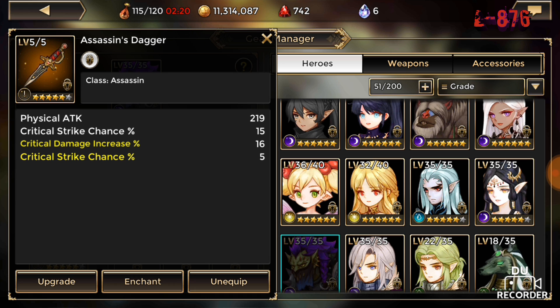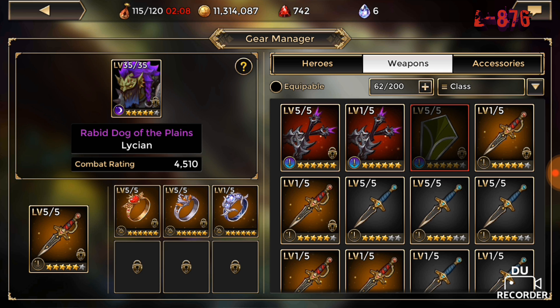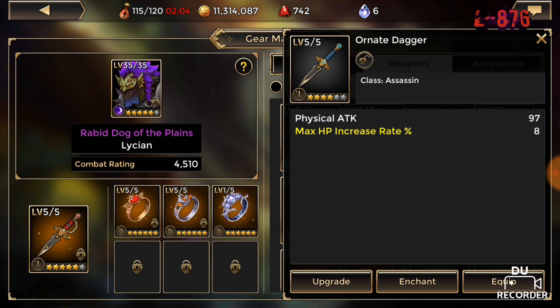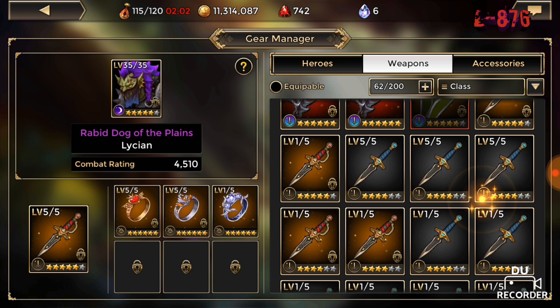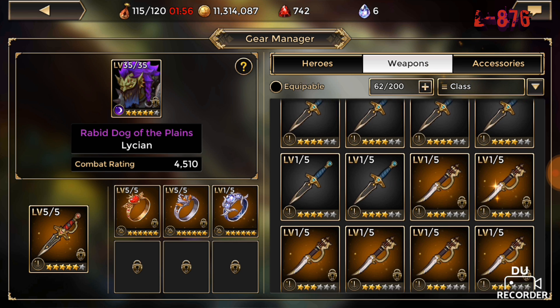So I'll definitely be keeping these stats. The best way to six-star a weapon is to farm four-star gears, evolve them to five-star, and then use those five-stars to make your weapon a six-star. I really see people using deviant dwarven hammers — that's what they're called, right? I see people using those.